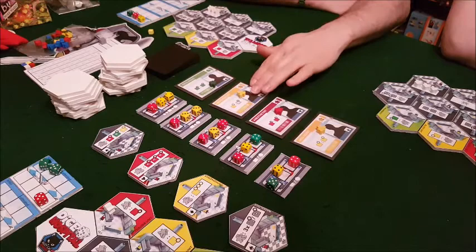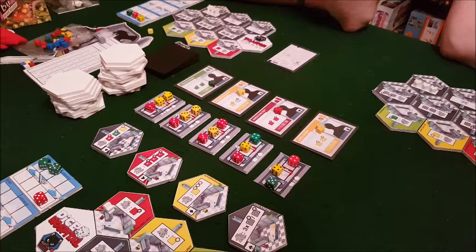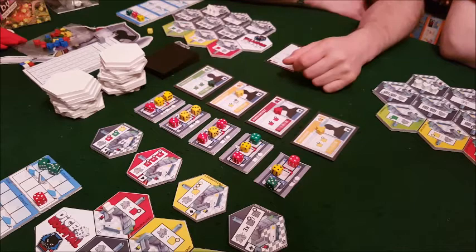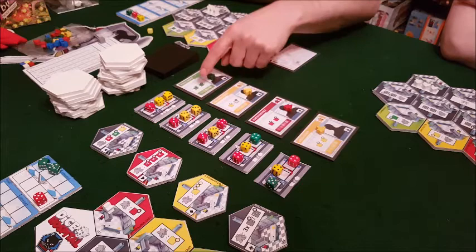The ambulances are numbered because everyone's going to take one, and the number indicates the order you get to pick upgrades for your hospital. We've got advanced specialists and advanced rooms that do better things than the defaults. Picking ambulance number one means you get first pick of upgrades, but it also means you get the twos - the more sick patients who take longer to heal. These specialists can also be used generically, but when using their specialization their abilities are in addition to triggering the room they're placed in.